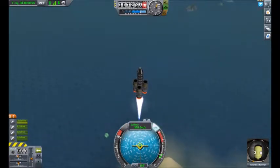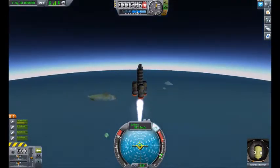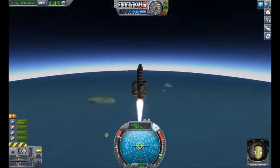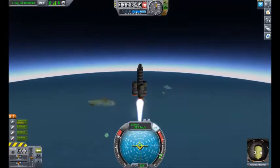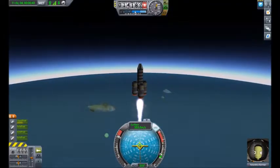Launching off our second part of the rocket, which will hopefully propel us far into the second stage of the atmosphere. If you look up at the top you'll see the atmosphere, and this is slowly trickling down while this is going up. We're going about a thousand miles per hour.